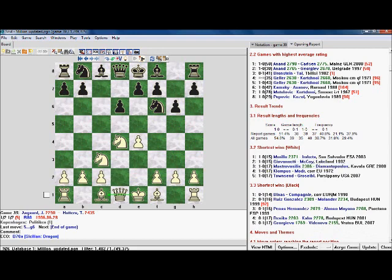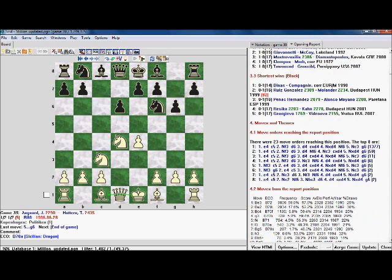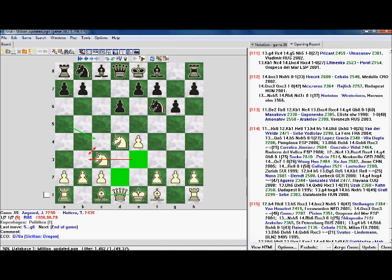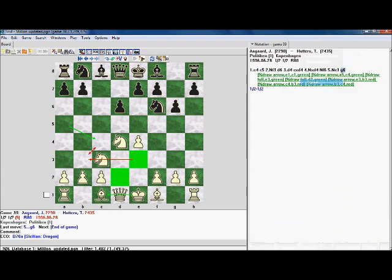There are more statistics: the shortest wins, moves and themes — a really cool section. It shows the most popular moves from the position and positional themes. Opposite-side castling is very popular; queens are exchanged in 40% of games; only one side has the bishop pair — probably black in the main line — with a knight a5 coming to c4, forking bishop and queen on d2, and the white bishop on b3 ending up taking. We've also got the theory table. There's an absolute ton of information available almost at the click of a fingertip, and that is one of my favourite features in Scid.